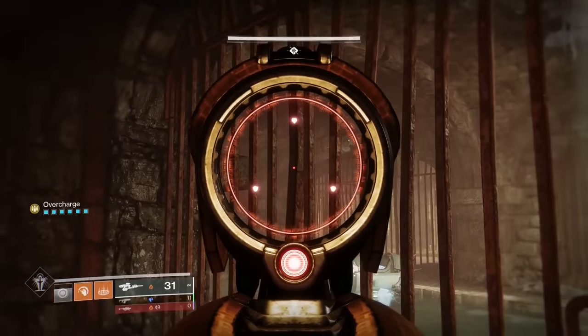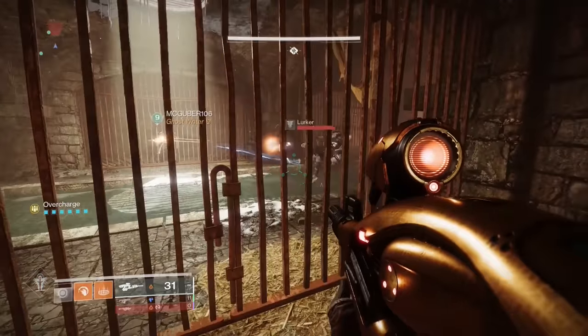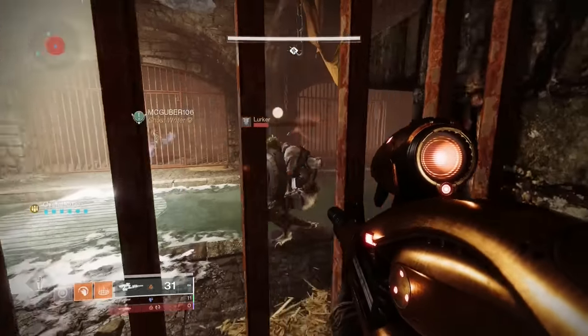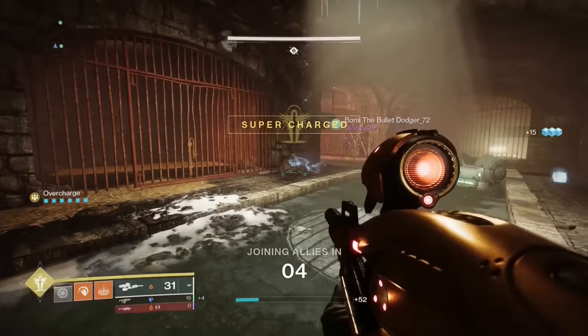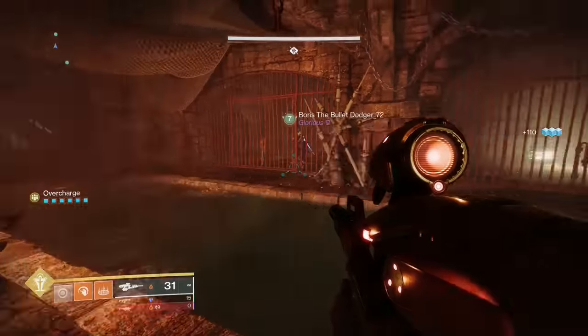The Warlord's Ruin dungeon has a puzzle that has you shoot spinning things on the walls, but you can literally just skip this by using a finisher on the one enemy that spawns. It doesn't auto-complete the puzzle, but it does give one person an easy line of sight to every spinning thing, so you only really need one competent person on your team.